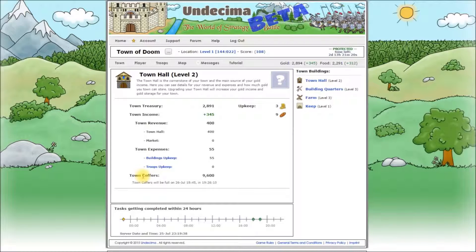You can see upkeep details for each building here and for all your troops here. Town coffers is the maximum capacity of gold your town can have. You can also see your town coffers and silos by hovering over gold and food here. That's the countdown till your coffers are totally full or completely empty. Town revenue and town coffers will grow with each upgrade of your town hall. Town hall does not provide any protection for your gold — you will have to build the bank for this. Let's open our tutorial and see what we need to do now.